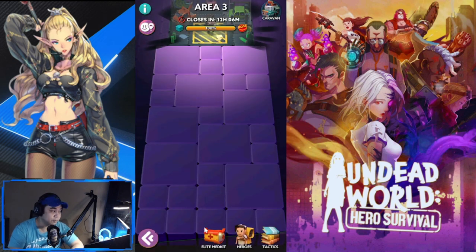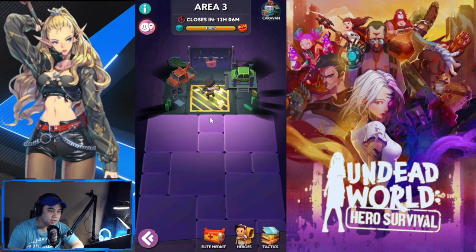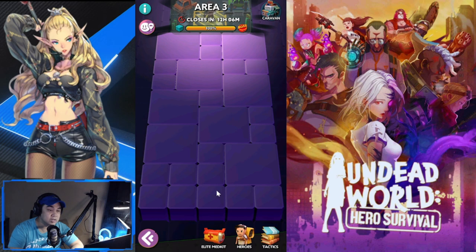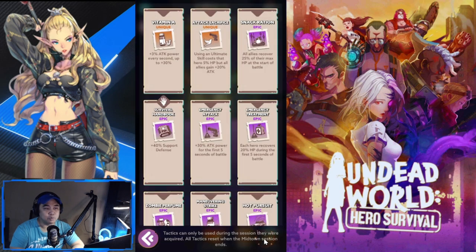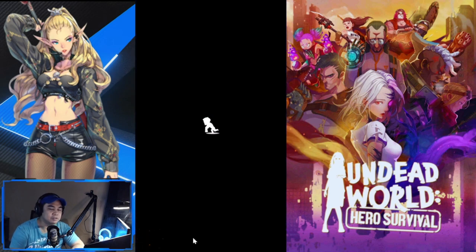You have Midtown, which is your labyrinth. You start here and proceed up to the boss, encountering zombies along the way with rewards per square - med kits, items, gear, and heroes to rescue. It's a really fun content. Once you finish a zombie square, you're given three tactics to choose from to carry over to the next battle. This is content I really enjoy.